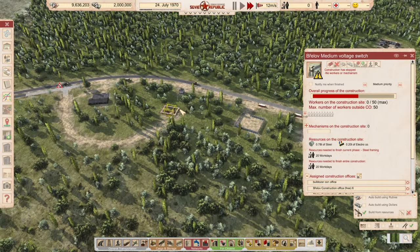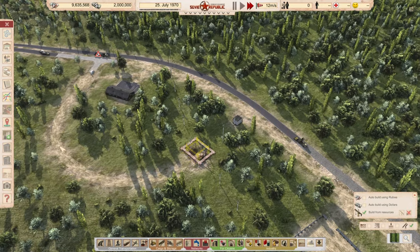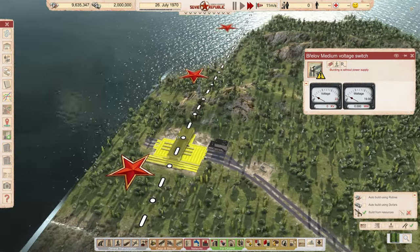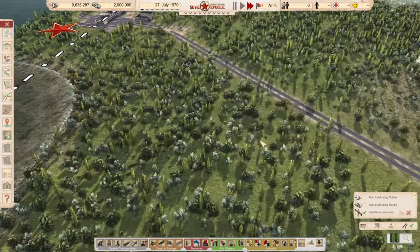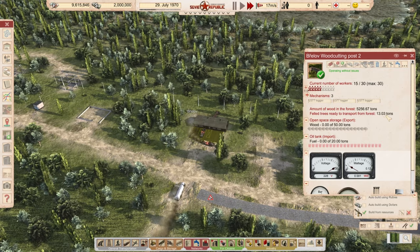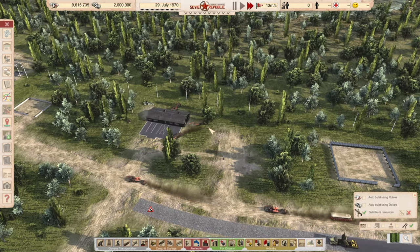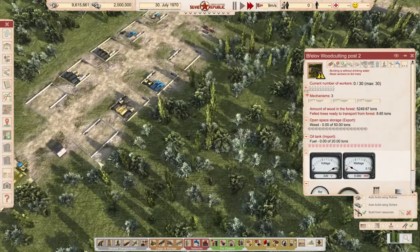Are we just not getting people here? What is going on? I feel like I've been waiting on people for our construction project for like two hours. We got a line of people coming in — maybe they will do some work. We finally have power lines built. So let's go ahead and start importing power — we're going to import just a little bit, 1.81 megawatts. And now we're finally getting some trees filled. We're looking at this number to constantly go up, and as they cut down the trees, we are going to be taking them and bringing them in here.